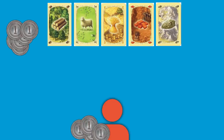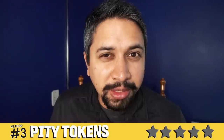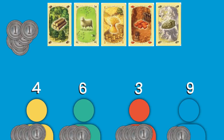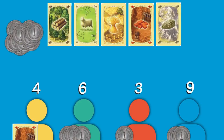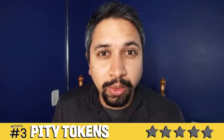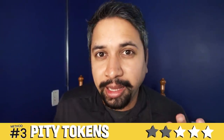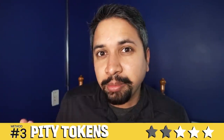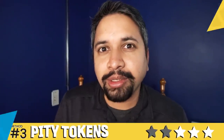You can use coins or beads or whatever small trinkets you have lying around. On their turn, players can use those pity tokens to exchange them for any resource they like. Here's how it gets balanced: the cost of the exchange depends on how many public victory points that player has. So if a player has three points, it costs them three tokens to get a resource; if a player has nine points, it costs them nine tokens. To avoid token hoarding, you apply the same rules as rolling a seven — if you have more than seven pity tokens and a seven is rolled, you return half of them to the bank.